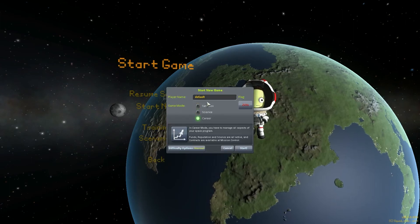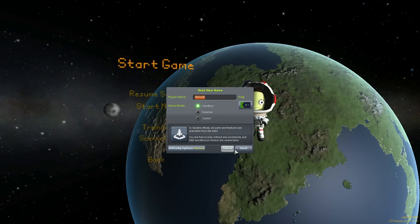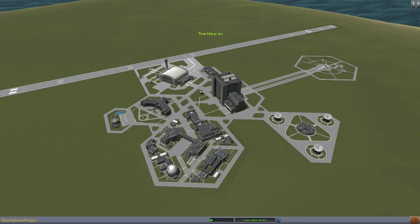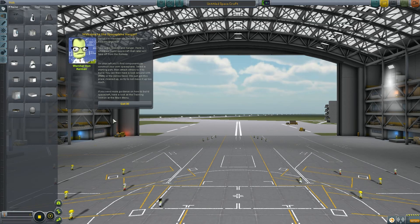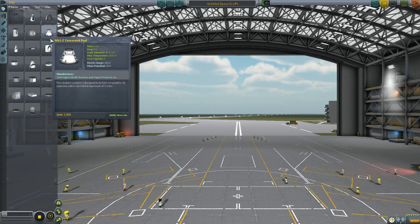We're going to go ahead and start just a sandbox for right now just so I can give you guys an idea of what's going on. A lot has changed so we're going to try to cover as much as we can. We're going to go ahead and look at some of the new parts here — we'll look in the hangar first and take a look at some of the new stuff. A lot of things got a pretty significant overhaul.